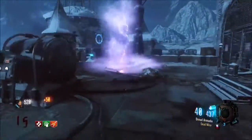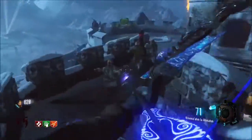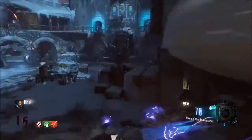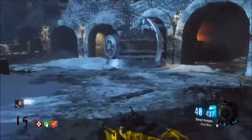As you can see here, it's just taken one bolt out of my thing, and this is really good for high rounds especially with the lightning bow because it just absolutely wrecks. You can just train in this little courtyard here and you'll hardly ever run out of ammo, especially with how many zombies it takes down at a time.